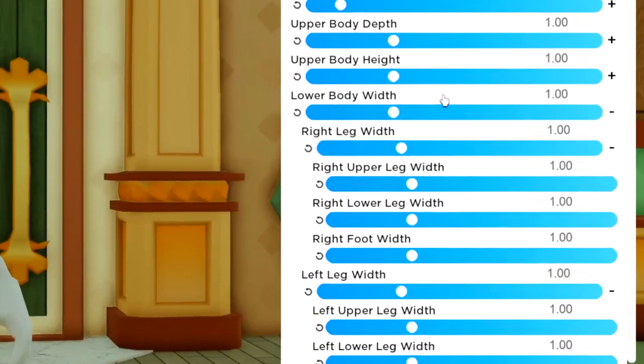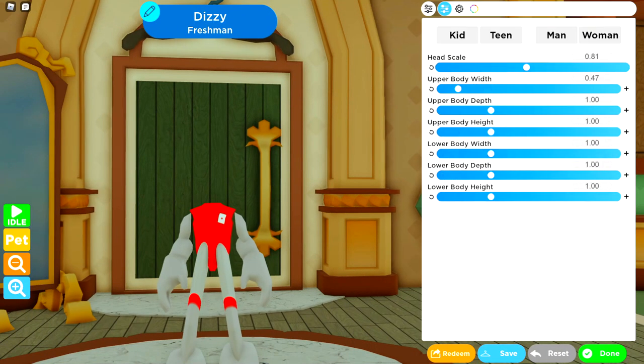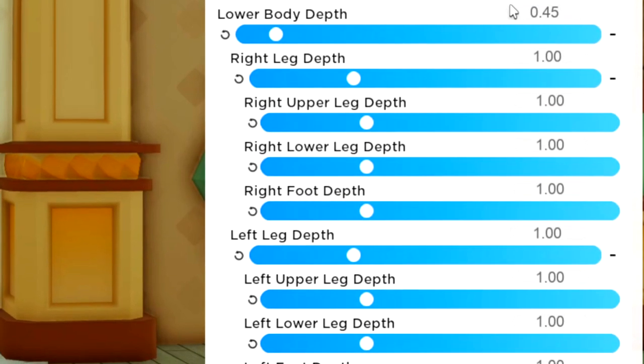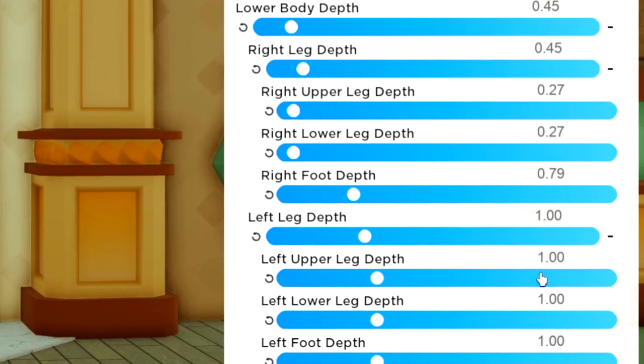Now to the lower body width. Starting: 0.45, next is 0.27, likewise 0.27, and on the foot 0.79. Replicate to the other leg. Moving to lower body depth: 0.45, leg depth 0.45, right upper 0.27, then 0.27, and the foot is 0.79. Replicate to the left side - it's symmetrical, which is nice.